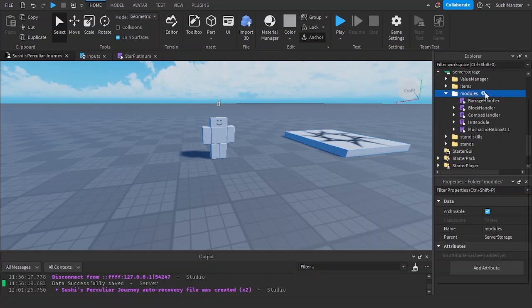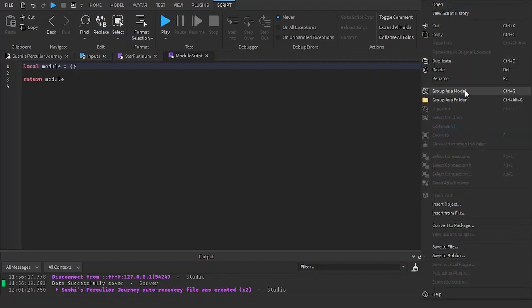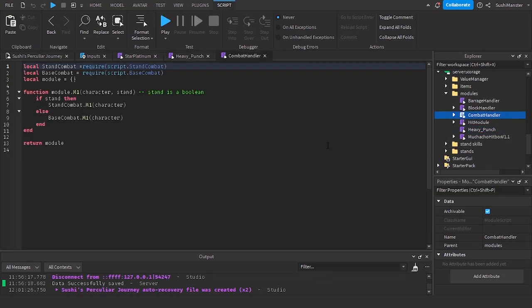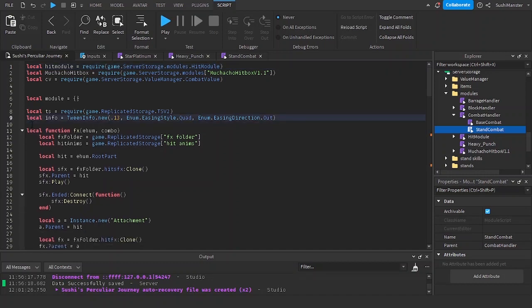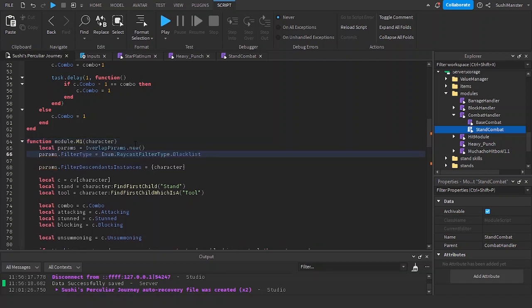I'm going to be creating a new module script for the heavy punch. I'll name the module script 'heavy score punch.' Then I'll go to the combat stand and combat base and tweak some stuff. I'm going to be cutting the params variable to paste it into the function, because this is a module script and I don't want every single player to share this single variable.